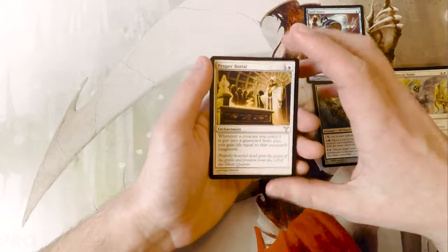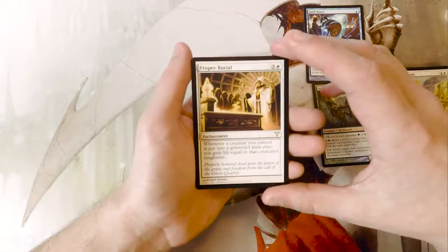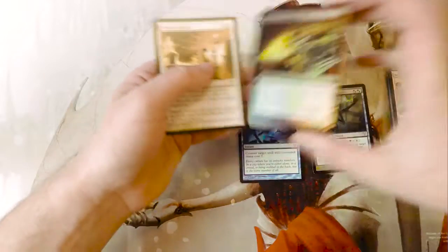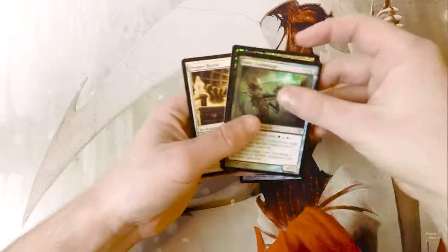This card seems pretty good in a creature-based Commander deck. Other than that I don't see this having any real relevance, but still really interesting. I'm honestly just kind of happy with the Spell Snare. We also got a foil Rakdos Guild Mage, and as you can see we have the Simic Guild Mage as well.